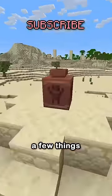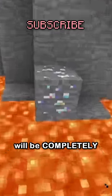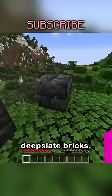Let's play a game. I'm gonna give you a few things that are currently in Minecraft, but one of them will be completely made up. Try to spot the fake one. These are the cracked deepslate tiles, not to be confused with the cracked deepslate bricks, both stemming from their regular forms and spawning in ancient cities.